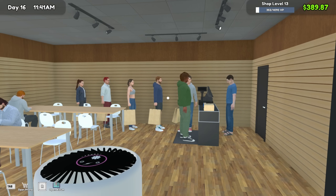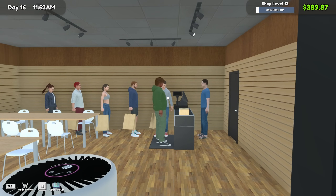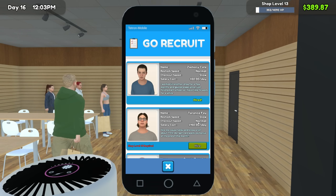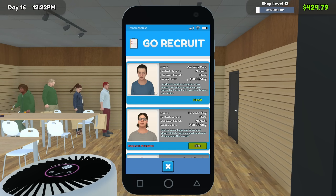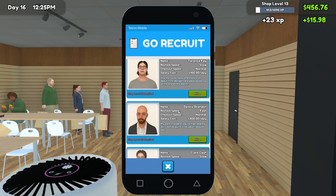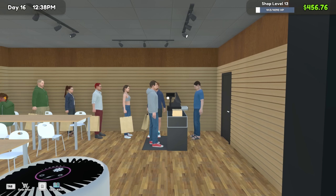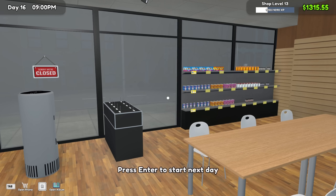I'm noticing a small line at the cash register — the slow checkout speed of our employee is starting to show. This employee has normal restock speed but slow checkout. The other option is slow restock but normal checkout — and that one costs $150 a day versus $50 a day for ours. Are you kidding me? I'd rather hire two more of the cheap guy. Though $150 a day isn't too bad at this point since we've already made that.